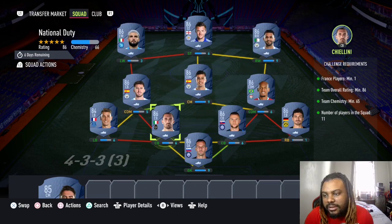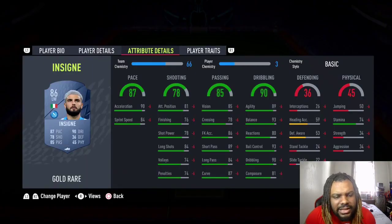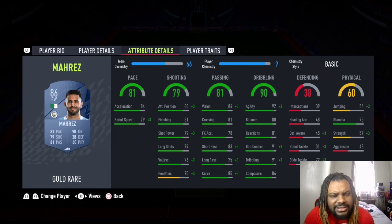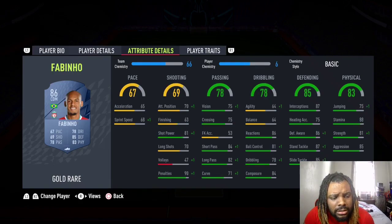The last squad we need is a French player, 86 rated, 65 chemistry, 11 players in the squad. We got Insinier at 6500, Vadi at 6200, Mares at 6400, Rogerie at 6200, Laporte at 6300, and Fabina at 6100.